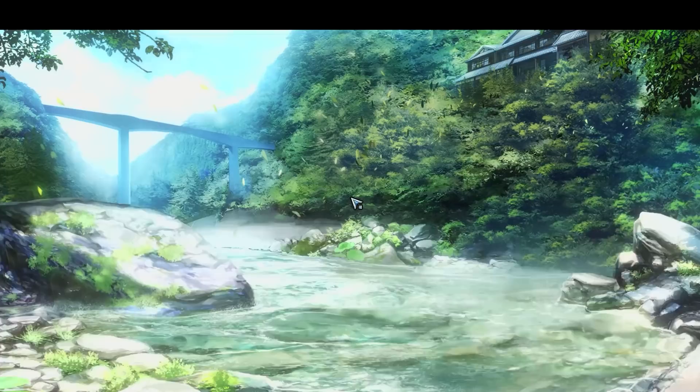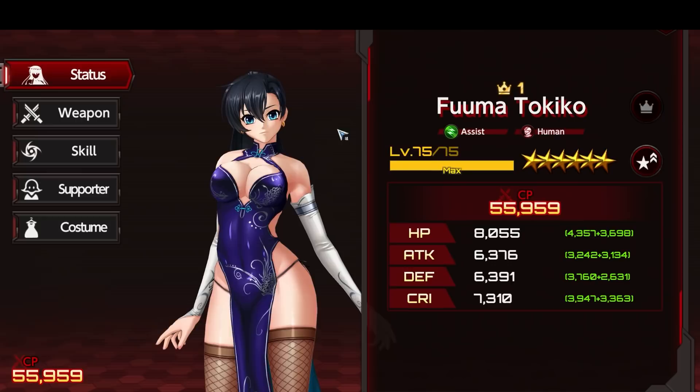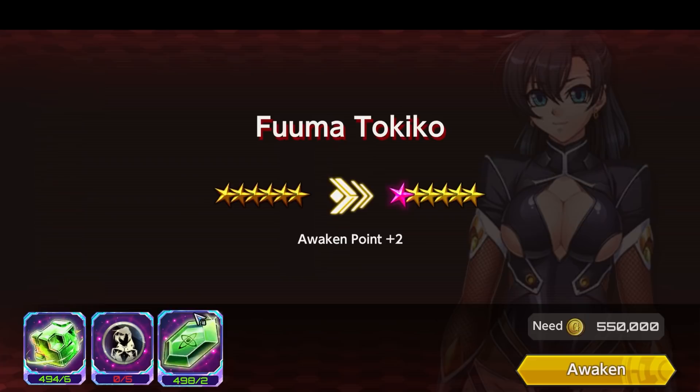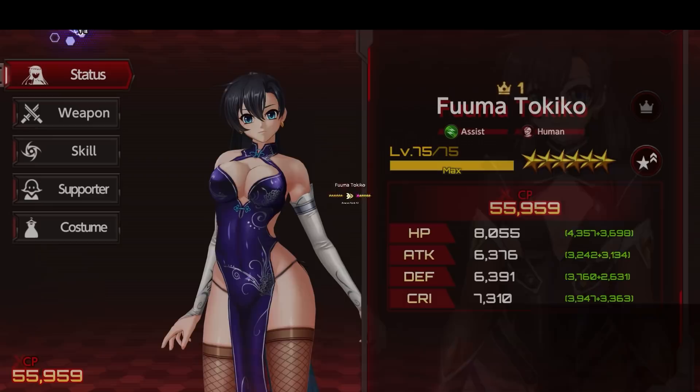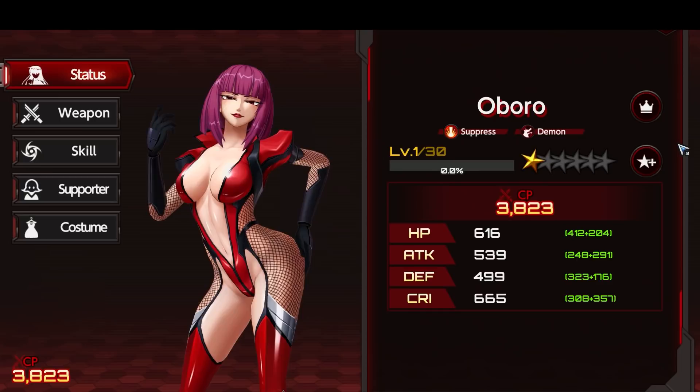And for the second announcement, we have something that people have also been asking about quite a lot, and that is this right here. So the type of the Taimanins — when people want to awaken their characters, they might not know what color they need for the awakening. Now, before you even click that, you can see it right from here. Also, the type of Taimanin is listed here. So if we go to, for example, Oboro — Suppress and Demon. However, at the time we are recording this video, this function is still not yet in the game, but it will be soon. So please wait for that.